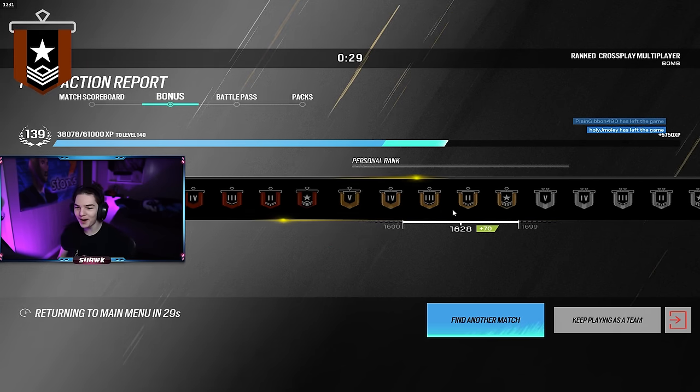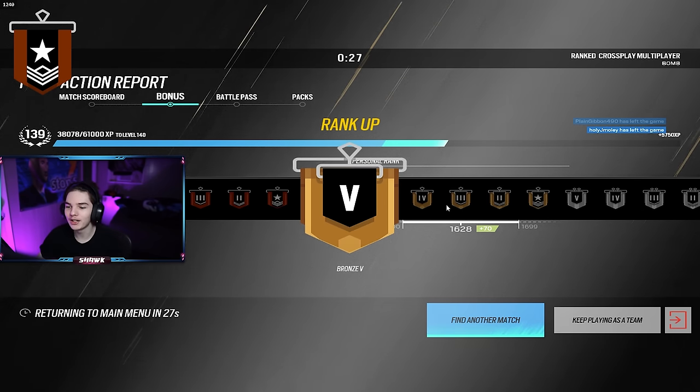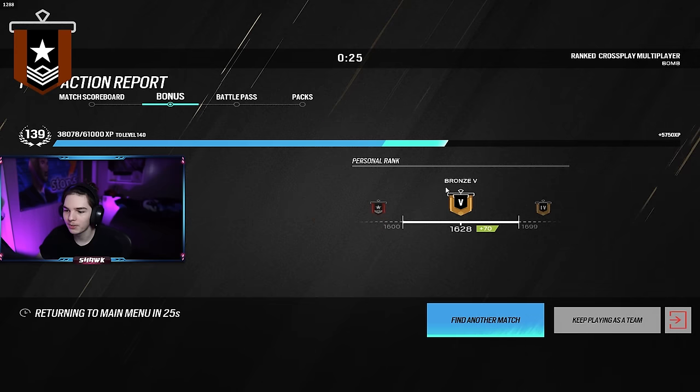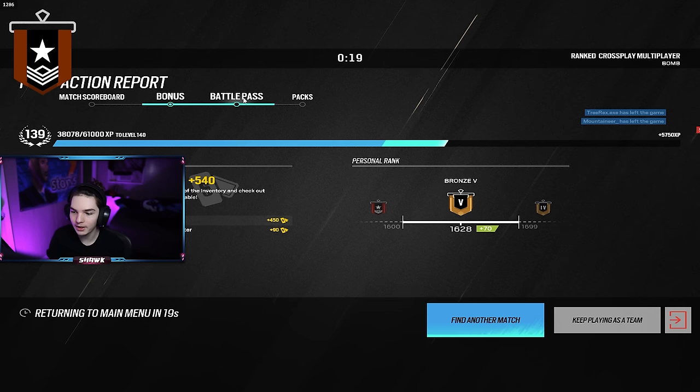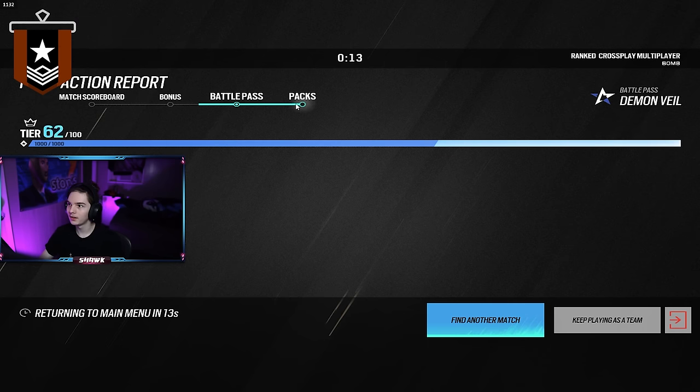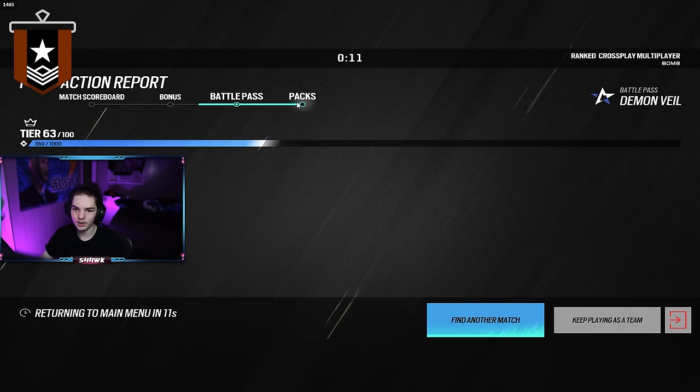As before, my R6 Tracker and R6 Tab overlays are down still, so I'm not going to be able to see what everyone's ranks are until after the game. This player is Bronze so we should still be in that Copper-Bronze area. We may see a Silver or two. I was actually pretty surprised last game — pretty much everybody in the lobby was Copper besides two people.